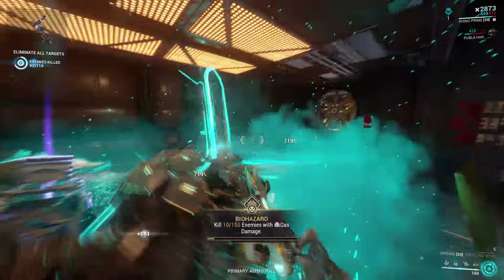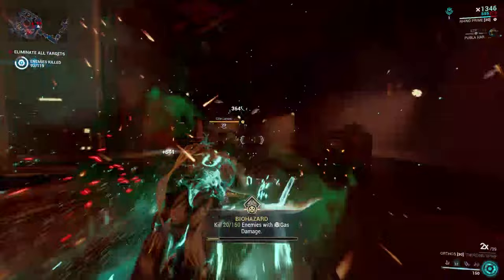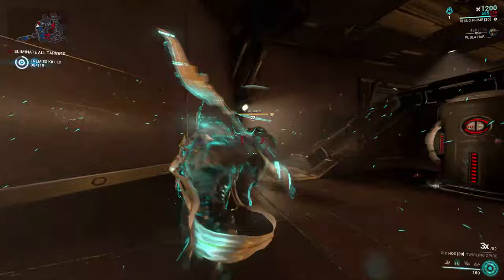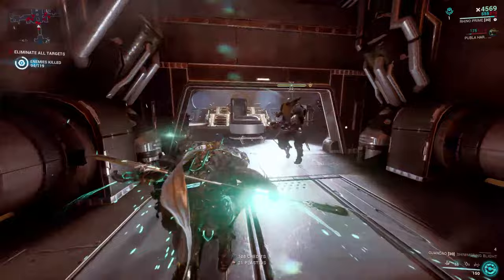The Orthos can be purchased at a cheap price in the market with the resources all being easy to get. The rarest or hardest resource to get for it are Morphics, which are pretty easy to get, making this one of the easiest weapons to get and build on this list. The Orthos is a polearm — a long double-ended sword basically. This weapon is built around slash damage, which makes it a fun and satisfying melee weapon. The Prime version is obviously much better and was my go-to weapon. Overall it is a very easy weapon to build and get, and one of your first melee weapons you can build.